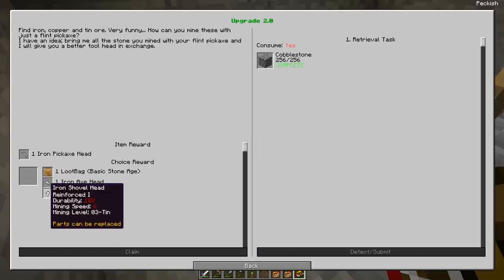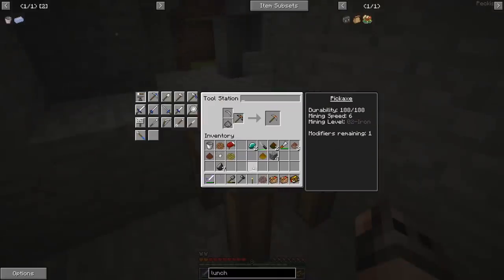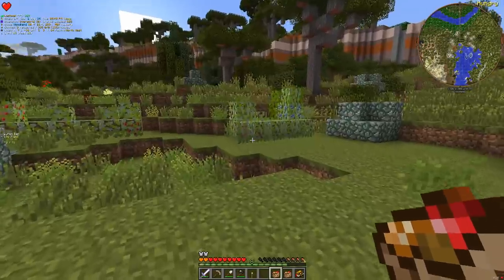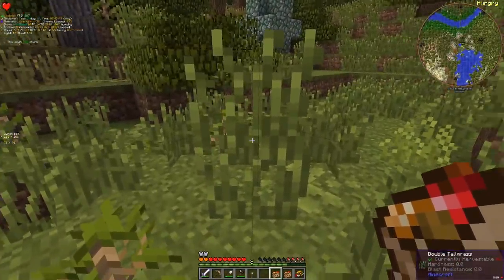The quest gives us an iron pickaxe head and we take the shovel - now we can go hunt iron. Can I upgrade you over here? Yes - we just have to make sure the tools are fully repaired. If you look at the top left hand corner of my screen, when I move to this chunk it tells me this is an ore chunk, because this is Greg Tech and every single ore will spawn in veins.